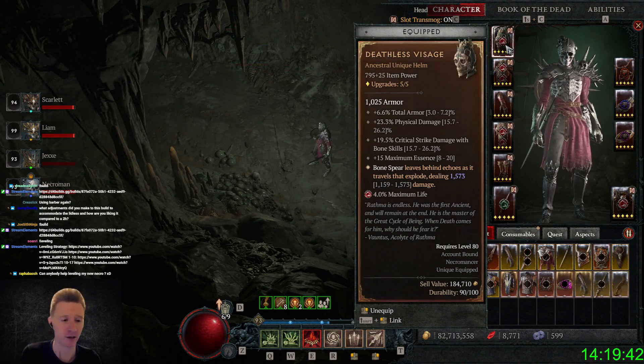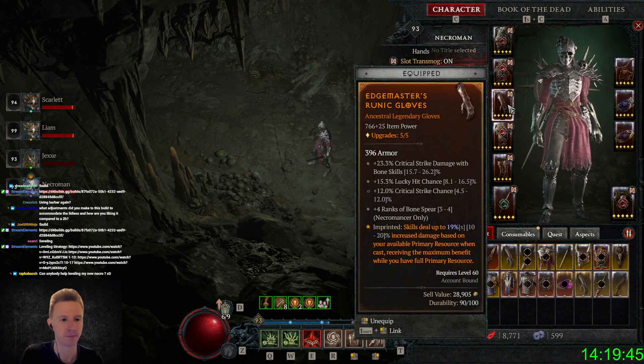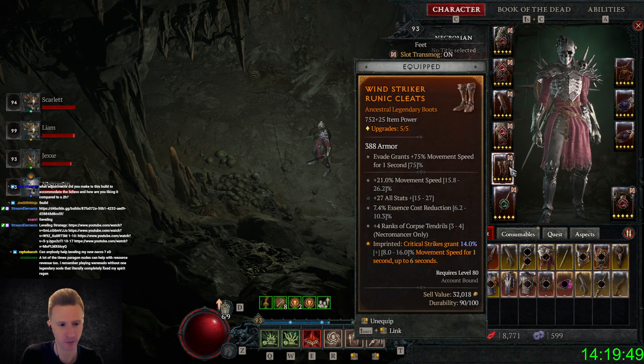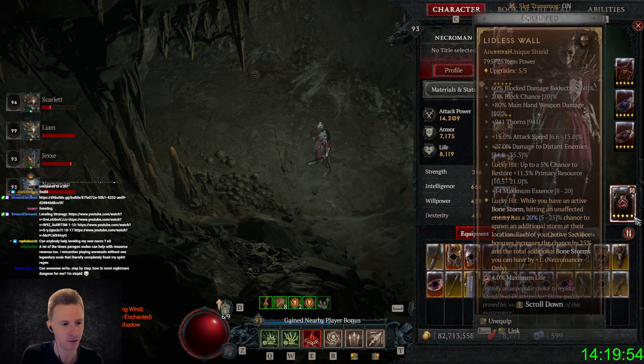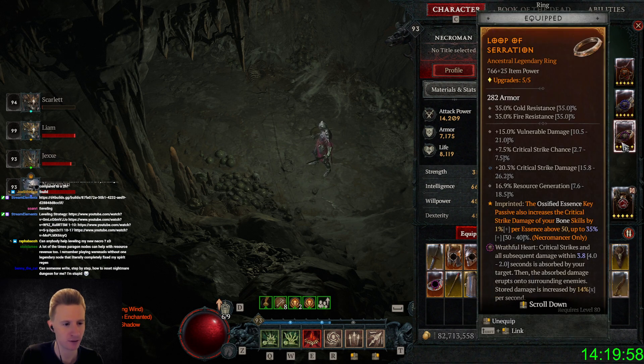This is my current gear with the one-hand setup I'm trying right now. The main change I made is this item here — we're now playing Bonestorm, which we also have up without it, giving us some nice barrier. We're playing a one-hander now, and this wall item here gives us basically permanent Bonestorm.